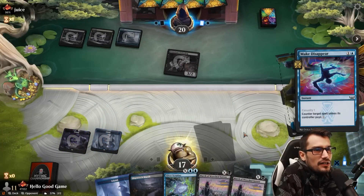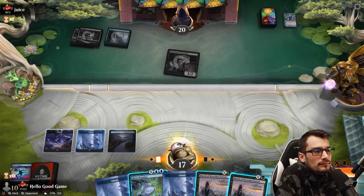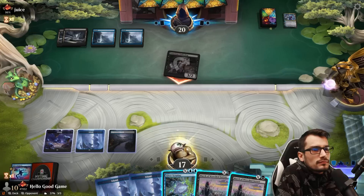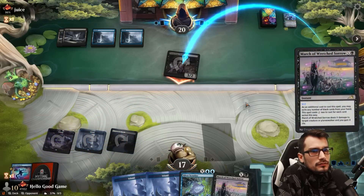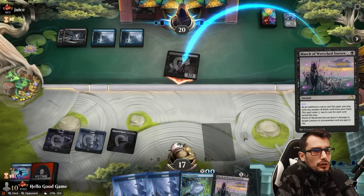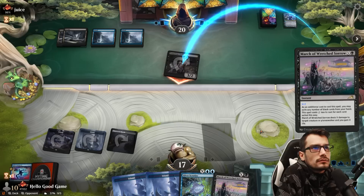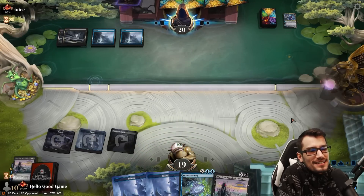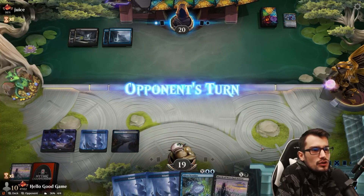Nice clean counter spell. Pass turn. Land and play for four. Take out the underdog, eating two life. Attempt two — there may be a protection, maybe a bounce, or a counterspell of course. My opponent's thinking about it pretty hard there — he says okay, I'll let it go. Building towards that Invoke, which we tossed like a goddamn fool.